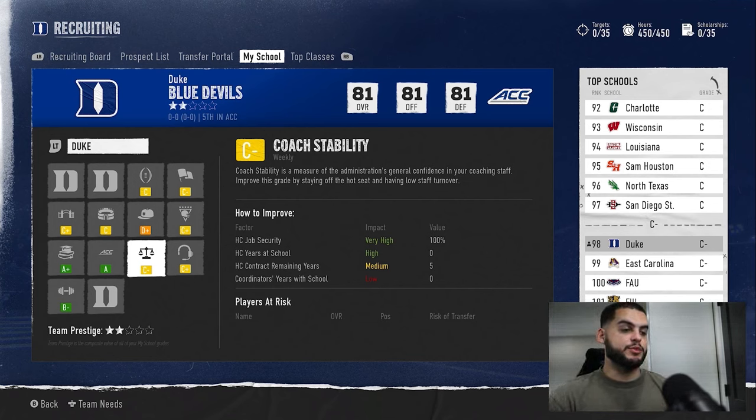Coach stability is an interesting one you can impact. It's really about staying off the hot seat, keeping low staff turnover, and contract years. If you start with a coach who only has one year left on their contract, coach stability will drop significantly because recruits worry that coach won't be there next year. Avoid constantly firing and hiring coordinators each season. After three, four, or five years at the same school, you'll have this maxed out. I personally dropped from a C to a D in coach stability the year my coach's contract ran out — keep that in mind.